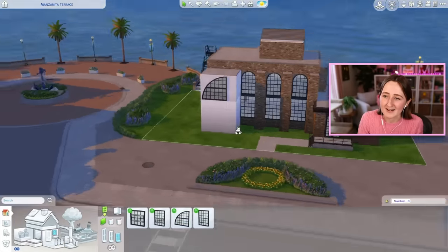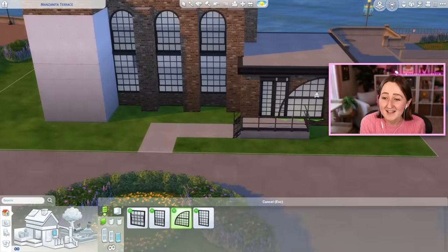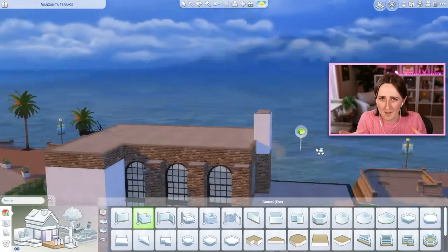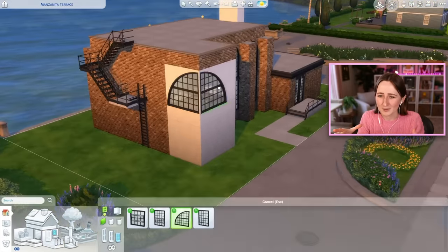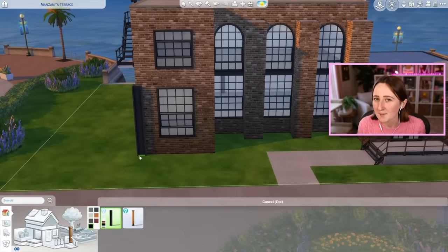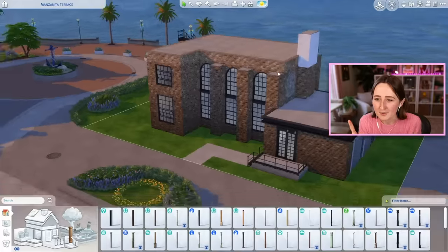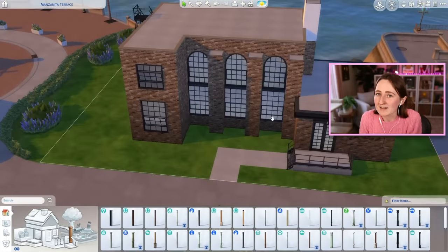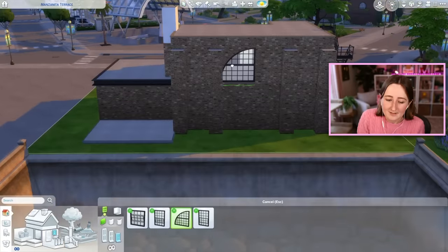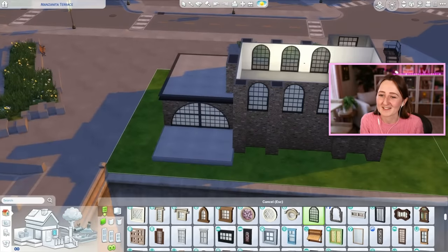That weird small building on the roof becomes the art studio, and I ended up making it completely glass — all glass walls and a glass roof, like a glass box greenhouse looking thing. It would probably be kind of hot in there, but it's a solid glass room with 360 degree views. They've got AC, they're fine. Glass roofs don't actually make the place hotter in The Sims, so nobody really cares about that.